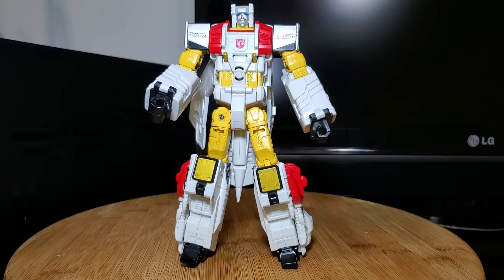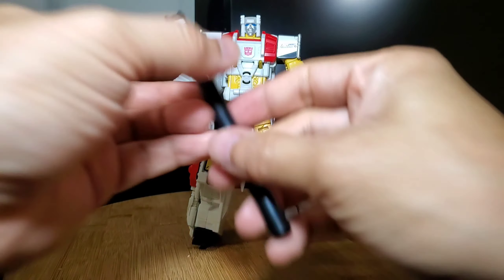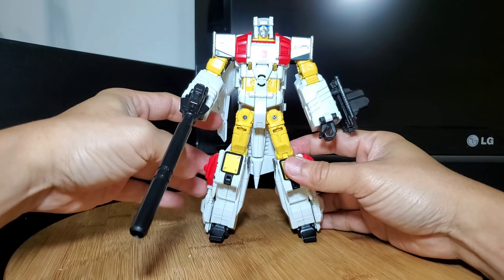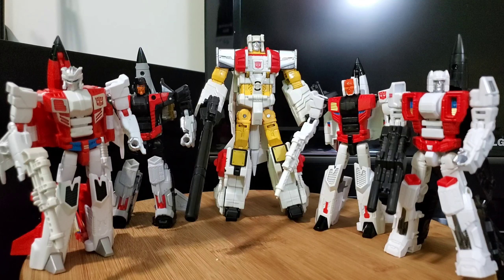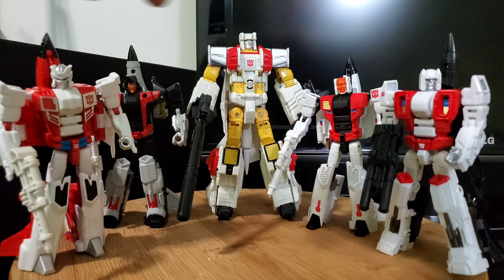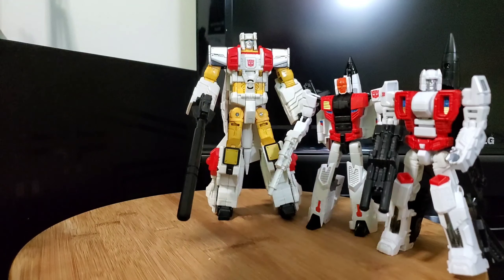Now we'll give him his weaponry. First we'll give him the shield — it just pegs onto the side of his arm. Then he's got his rifle, which pegs into his fist. Now he's fully armed up! Here's the whole aerial bot squadron — they really look awesome together especially in robot modes. I'm pretty satisfied with this set and I love their articulations. All four small bots have really good articulation, with the exception of Silverbolt — he's the only one with no waist articulation.